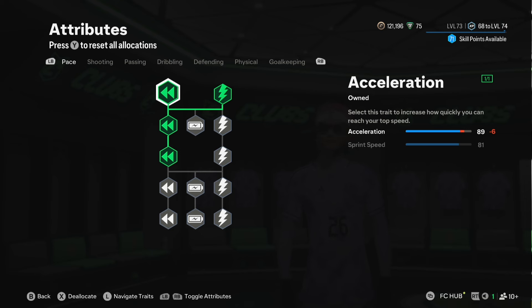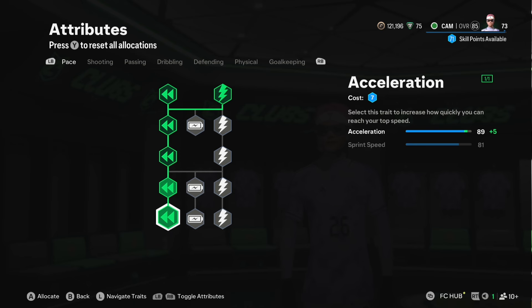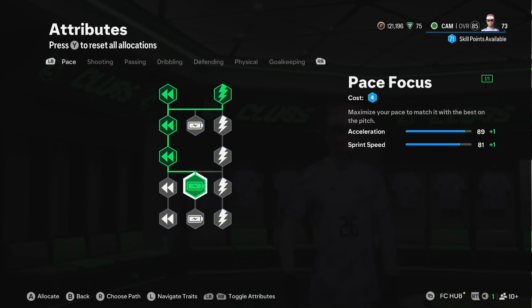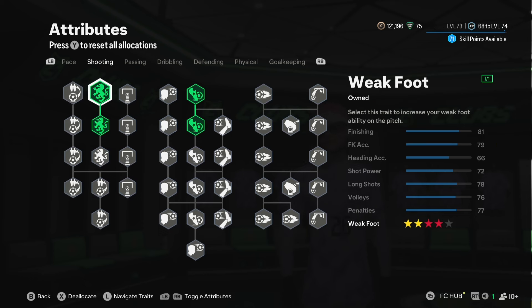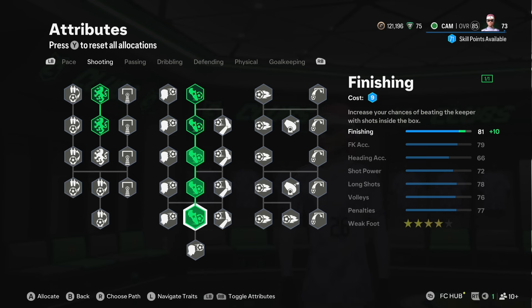This is the level 25 build. We have 89 acceleration and 81 sprint speed. For a CAM, 89 acceleration is more than enough, and you can even get up to 99 acceleration or high 90s easily on a CAM. So when people tell you that you need to be pacey — you don't. Trust me, the CAM build is back, fully back, and it's going to be dangerous.